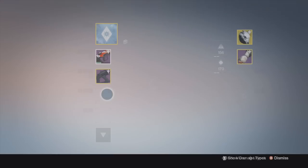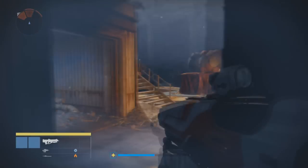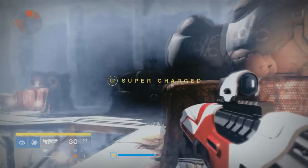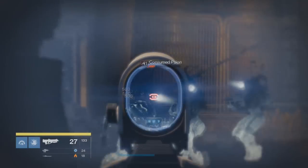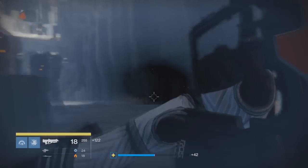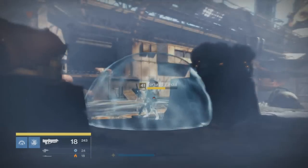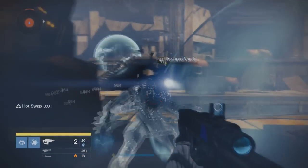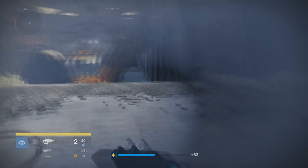Hammer Forge is also highly handy as well. You can effectively increase the range, so you really don't have to worry about it. There's something here called Hand Laid Stock which basically increases the stability all the way — nearly to the end — but it reduces the range a bit. Rangefinder helps out with that though. Make sure you follow this, because I love this Pulse Rifle. It's very amazing.